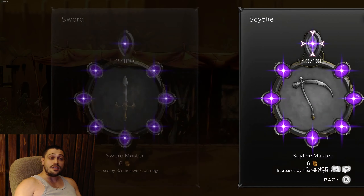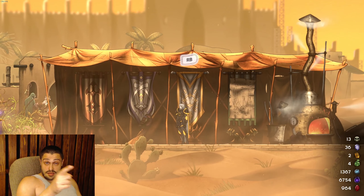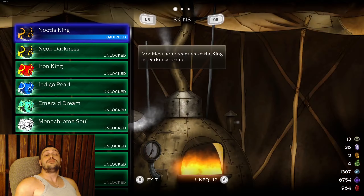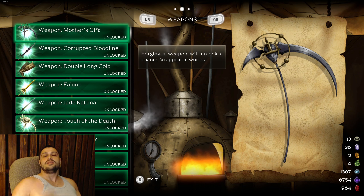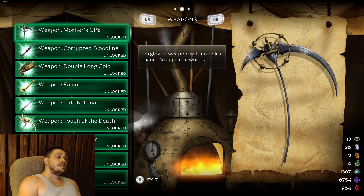Once you get to know the game a bit better, you can start playing with Sword and Scythe. Pistols is the easy way out. I recommend ranged weapons for those without experience. For those that want to make the game harder, I would recommend Scythe because it's more fun personally than the Sword. Sword is very basic.